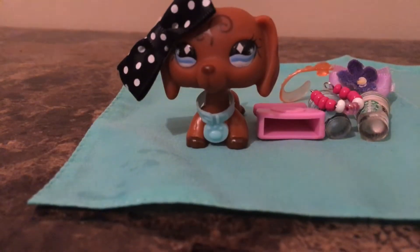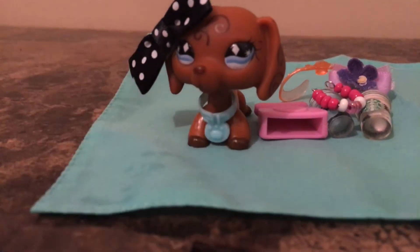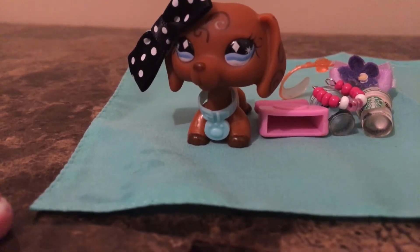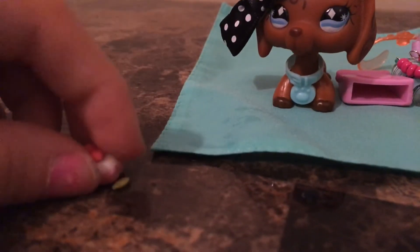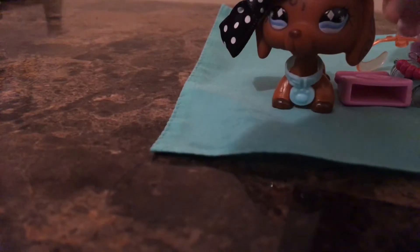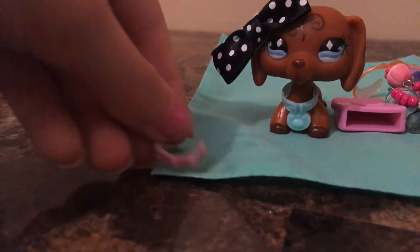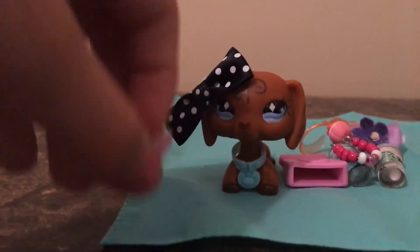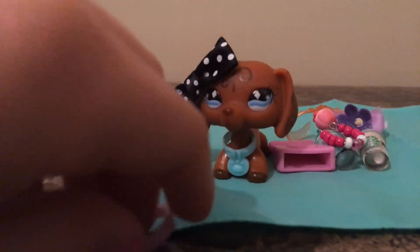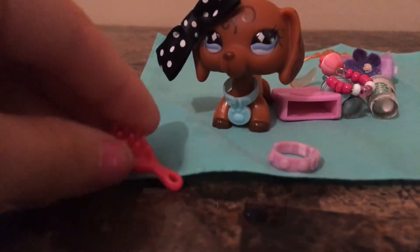And next is this cute little cupcake. There was a little leaf thing on it — I think it ripped off. I'll try to fix it if I can but I don't think I can. Next is this cute little pink collar. Happy to get this — and if you keep seeing stuff back there, there are some Littlest Pet Shop Critter sets I haven't opened yet. I also have this little comb.